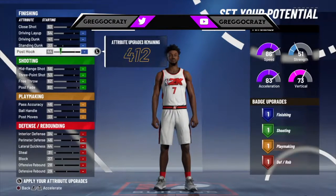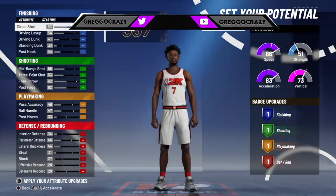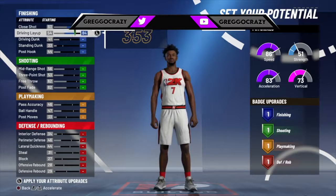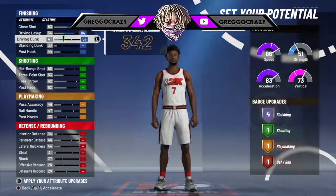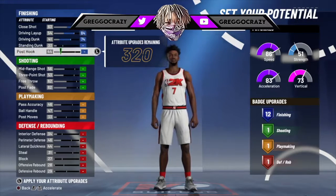I recommend you can do whatever you want with this build really because it's really probably fun to play with. But anyway, this is how you want to make it. You want to put the close shot at 92. You want to put the driving layup at 84. Max that driving dunk out to a 74. And so far they give you 12 badges.